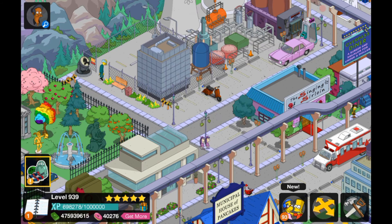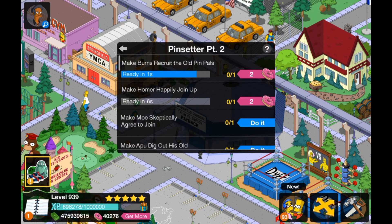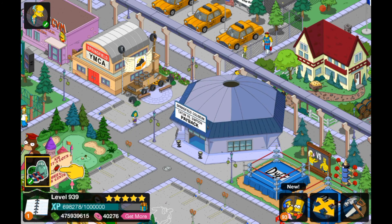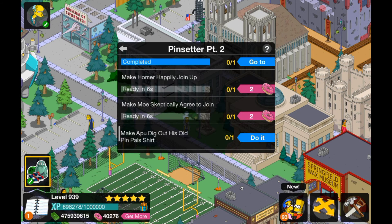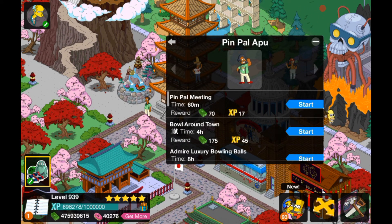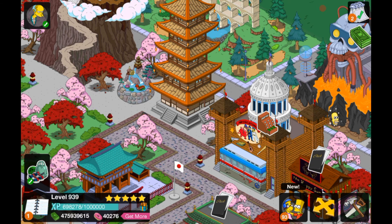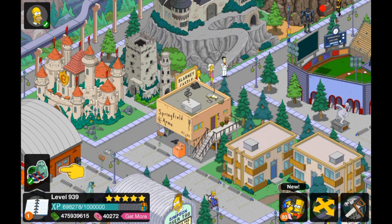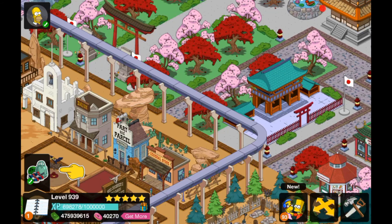I've only got one of the Pin Pals costumes, and that, believe it or not, is Apu. Let me quickly show you — here's Apu's Pin Pal costume, which I got a while ago. That's basically his costume. So let me do this 6-second task. I believe then we'll get into the event properly, because I don't feel like we've actually got into the proper event yet. I know it feels a bit weird just skipping 6-second tasks, but I am impatient.